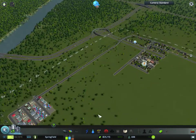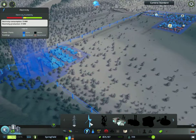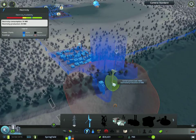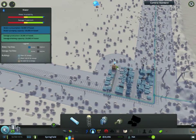We need some more electricity — consumption is 13 and production is 12, so let's put another windmill. There we go. More water for these guys too — the pipe wasn't connected. There we go, looking good.